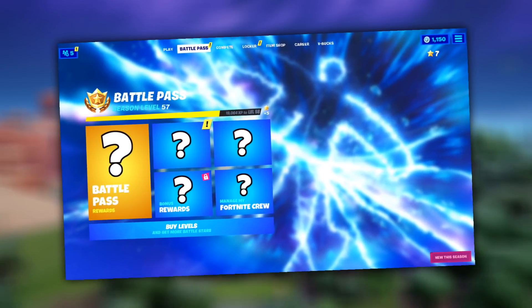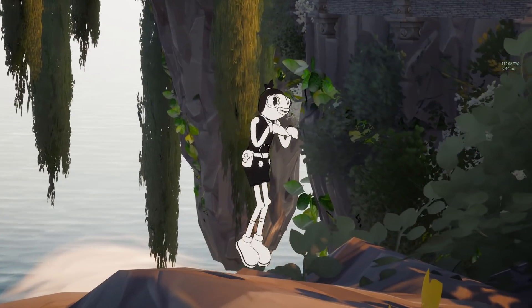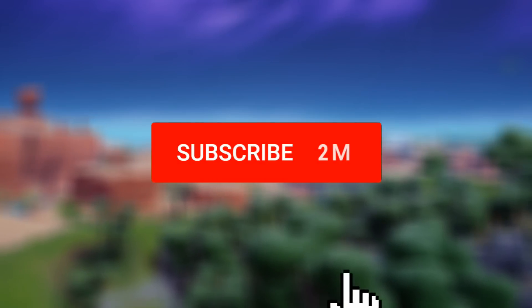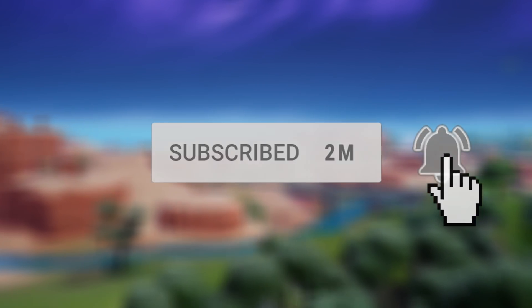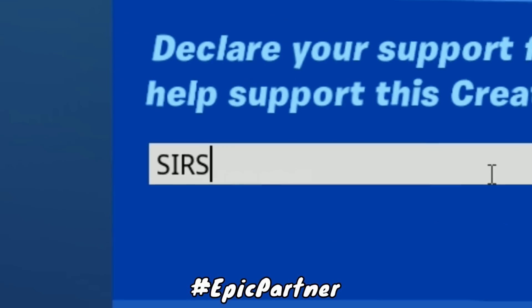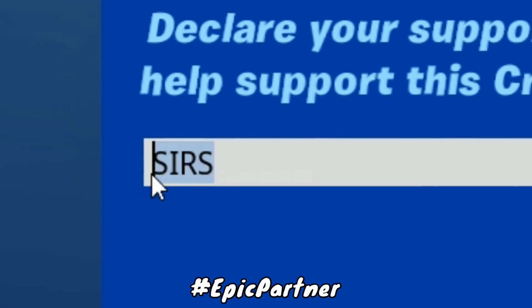Not only are we going to be talking about the collaborations and such, but there are things like emotes, a bunch of skins with different styles, and a ton more. If you guys are new around here, be sure to subscribe since it only takes a second. Also make sure you are using my supporter creator code SIRS inside of the Fortnite item shop.